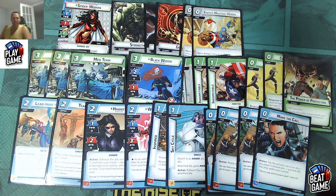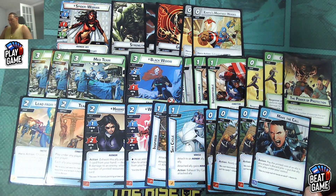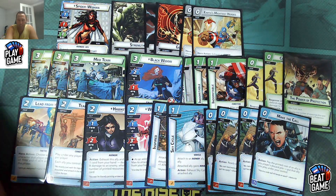That is the deck in a nutshell — a variation of the Draw Your Life deck — just using the precon and the Rise of the Red Skull cards. Now let's take a look at some hero kits that can enhance Spider-Woman's abilities even further.